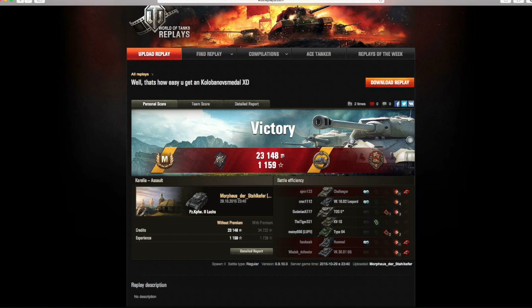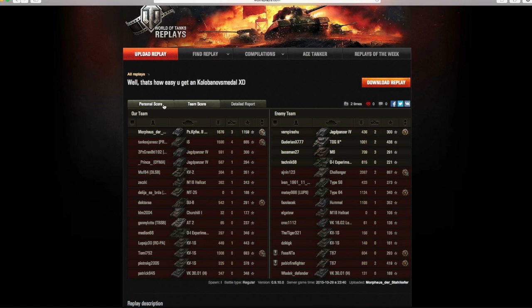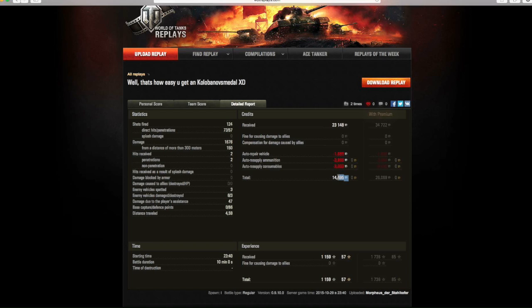Here are the results of his game — a very good game in the Luchs. He made a brilliant profit. In all, he did 1,676 damage, earning himself 1,159 base experience. He got an ace tanker badge for that, fire for effect, the Kolobanov's medal, and defender. His base credits were 23,148, and he still made 14,495 net. He fired 124 shots — 73 were direct hits and 57 penetrated.